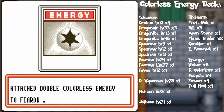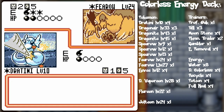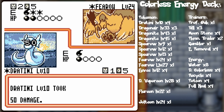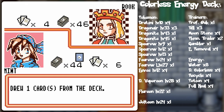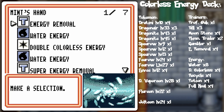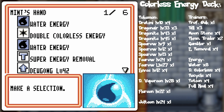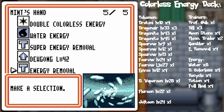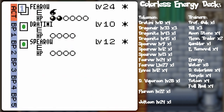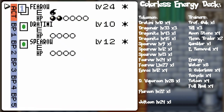Fearow — that could be a problem. Drill Dive may do nothing if Tails... Tails did not fail. Alas. So I guess we're heading over to Jigglypuff. Kinda don't have much of a choice there. Energy removal. Double colorless. Water energy on the Jigglypuff. I wonder if I should use it on the other water as well, just in case of another double colorless.